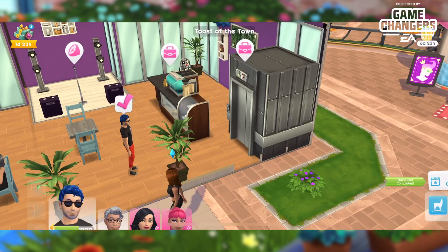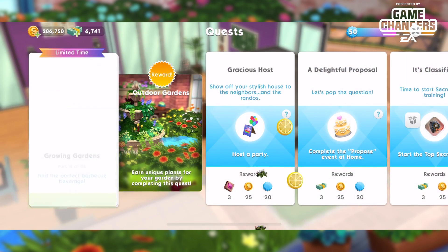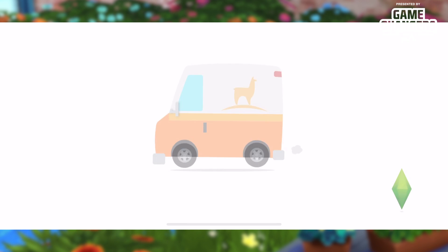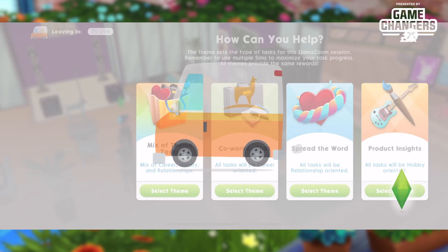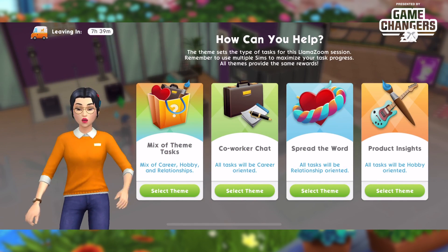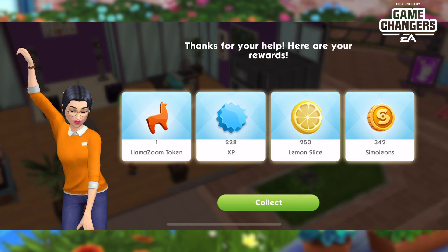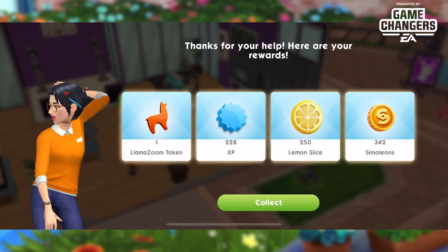Click on the lemon, travel to the event, speed it up, cash it out, and move on. Part fifteen is the first time our best friend Emily makes an appearance. We summon Emily via LlamaZoom and do product insights for 190. We got our 250 lemon slices — yay!